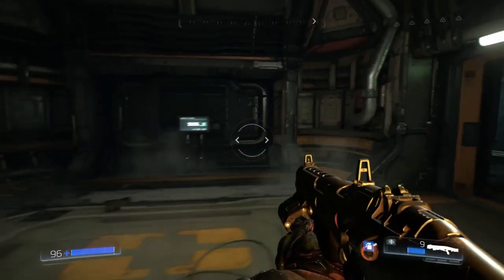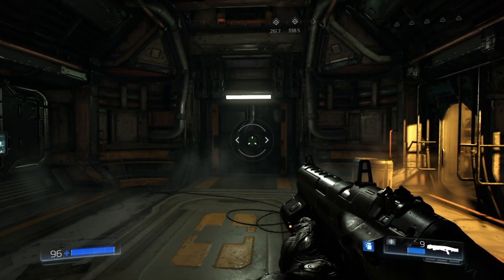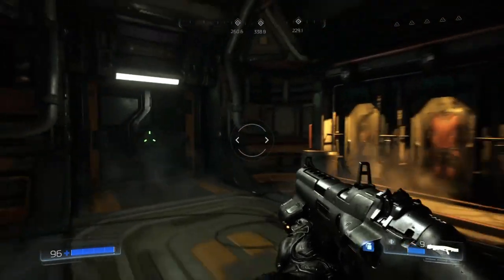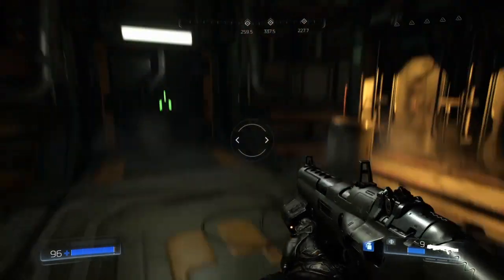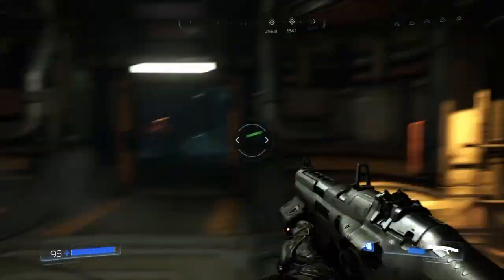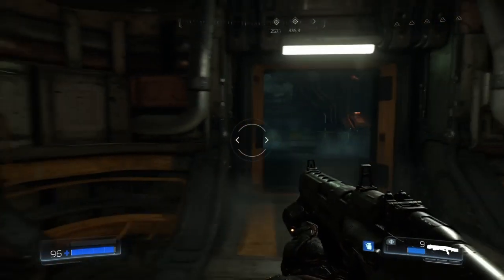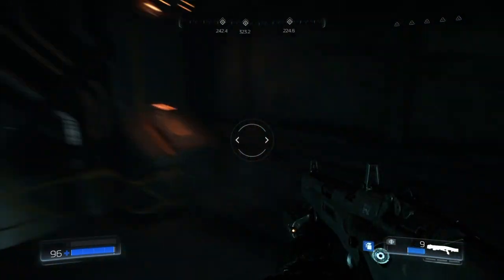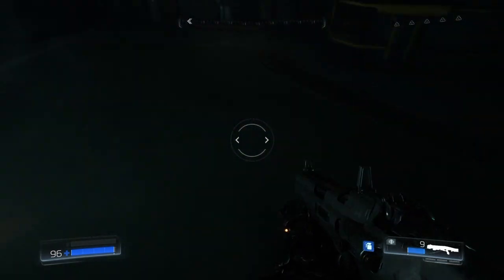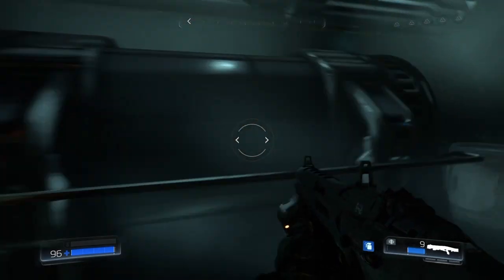We are going to head into the facility and kick some demon ass. But before we do that, can we just take a moment to appreciate how cool all of this looks — the leather and the armor on Doom Guy's hand, the textures on the gun. It's from 2016 and this game has aged beautifully.